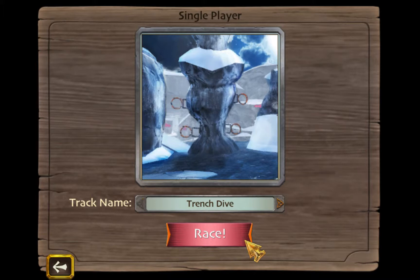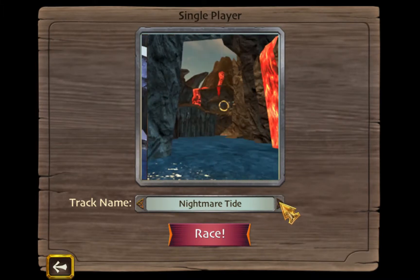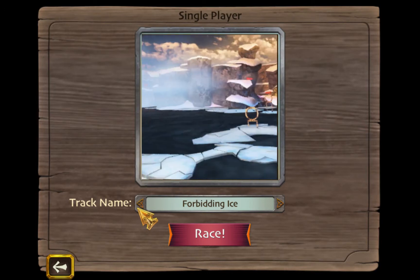Gronko Run — never mind, it's Forbidding Ice. With Forbidding Ice, there is no really big shortcut. There are some small nooks and crannies that you can kind of weave yourself into; you'll be able to learn those easily. There's nothing big of importance in Forbidding Ice. But it does have a nice wide section which is really good to use speed boosts, because there are no walls to bump into.